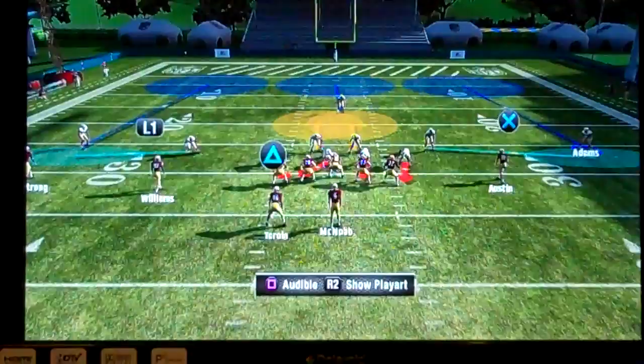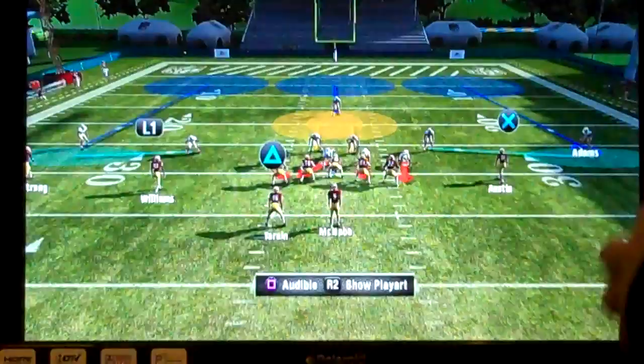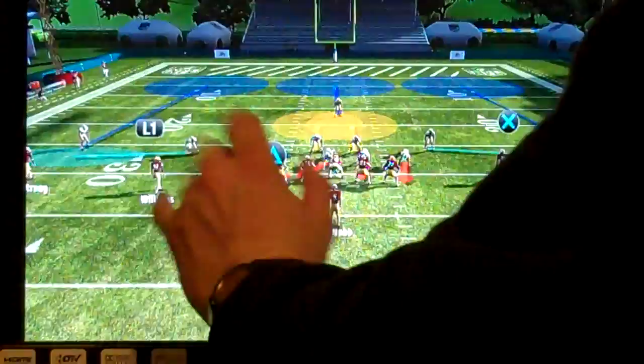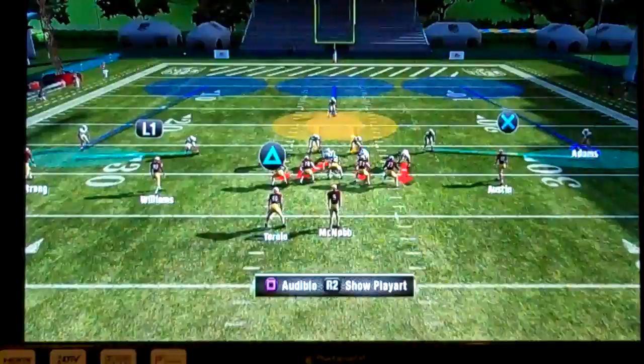Cover three is actually your best option for zone defense — you have good support deep, good support short, and you're still bringing a pass rush. Cover three is typically your best option when playing zone because it has a lot of different looks. Some weaknesses of cover three, however, are the deep corner routes — if you sneak a corner route underneath while sending a go route to pull the DB deep, that deep corner is not protected. Cover three is also very weak in the slot seams — there's just no defenders in that area. Cover three is weak in the seams and in the corners.